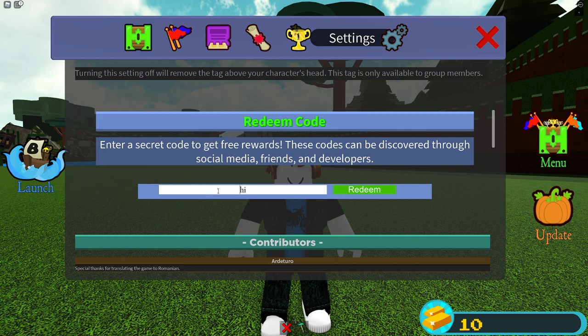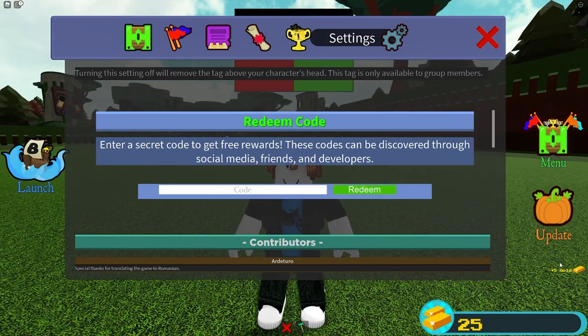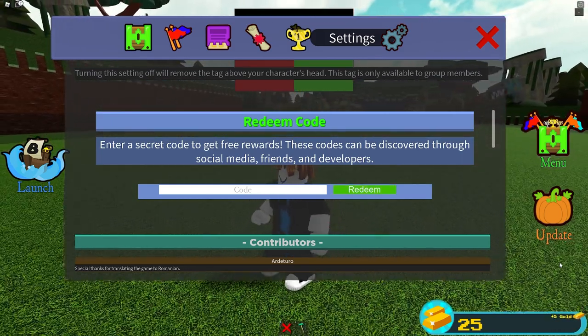Our first code gives us five gold — just type 'hi' and click Redeem. There you go, five gold. The next code for five gold is '=+P', which makes a little face. Click Redeem, another five gold. The third code is '=D', another little happy face. Click Redeem. Those are the three codes that each give you five gold.